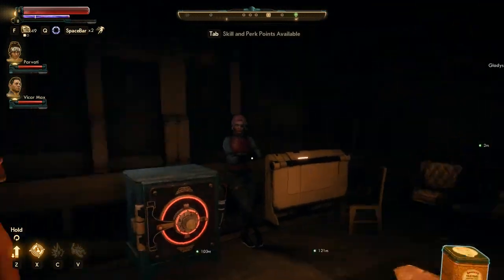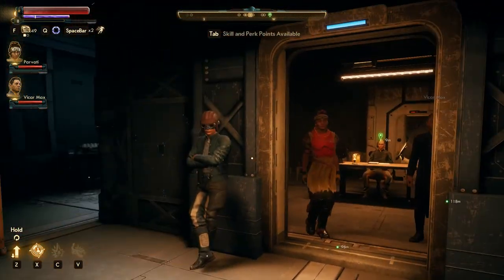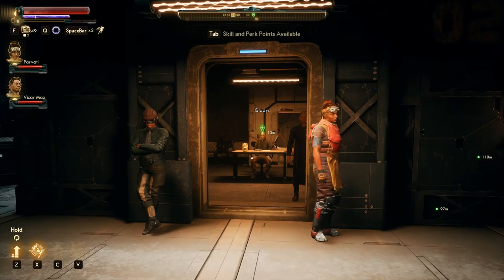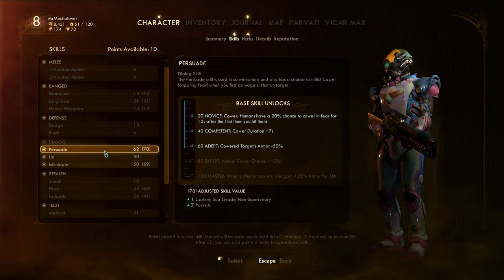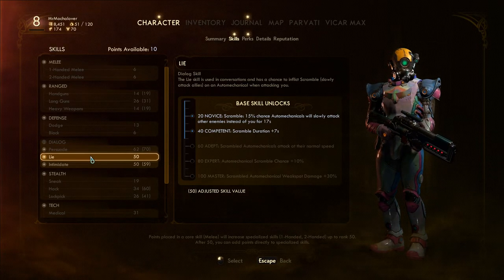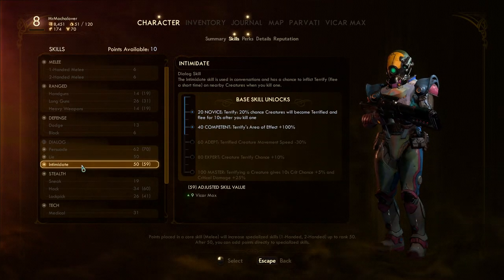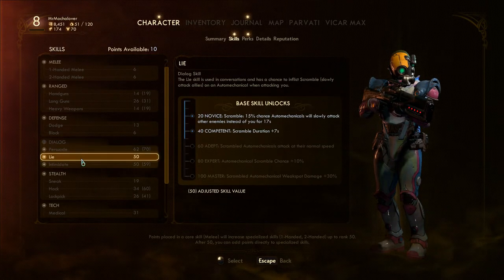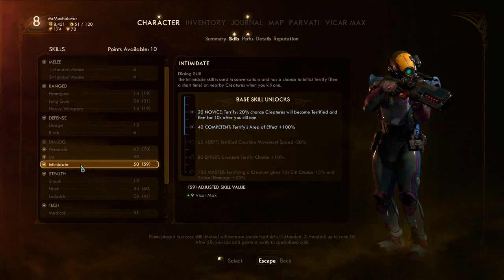Steel trip tease. I like that — at least in the Outer Worlds, it seems like both the partners can actually interact with each other. That's really cool. We leveled up to level 8. So let's keep going. Persuade, Lie. Terrified creature movement. Vicar Max helped us with this — that's pretty nice. We do one more.